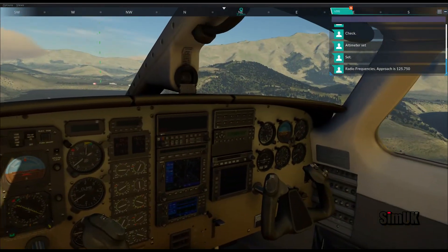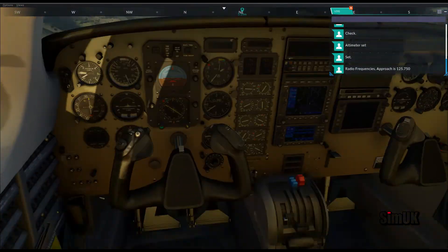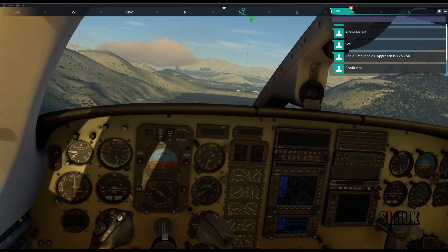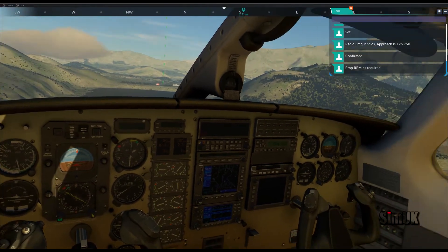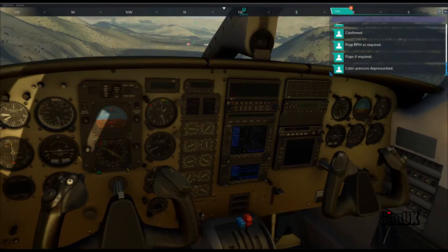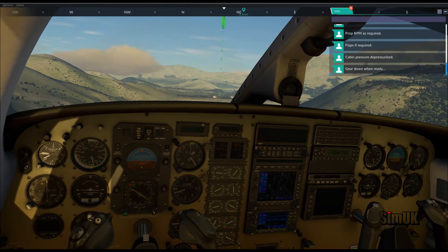Radio frequencies — approach is one two five decimal seven five zero, and I can see that set. Confirmed, one two five decimal seven five zero. Prop RPM is required. Flaps if required. Cabin pressure depressurized.